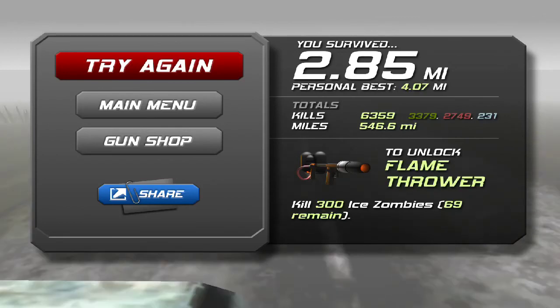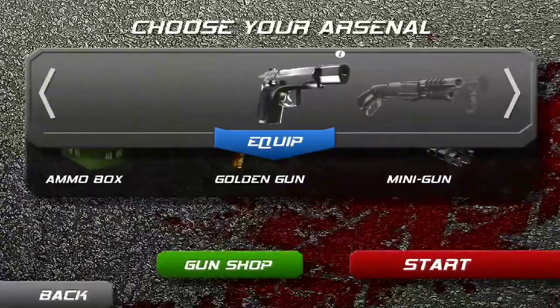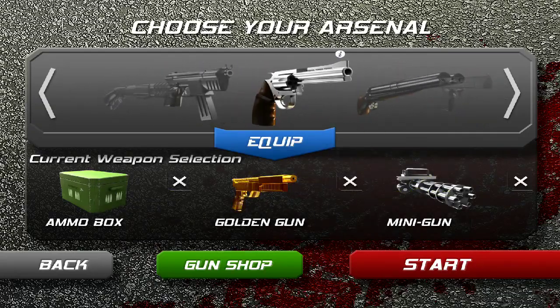Low visibility really messes you up, so that's going to be one of the harder levels. I want to see how close we are to the flamethrower. Flamethrower — 69 ice zombies remain to kill.